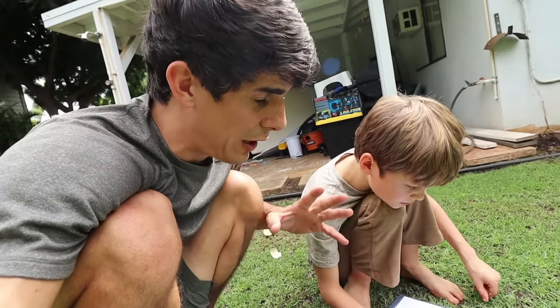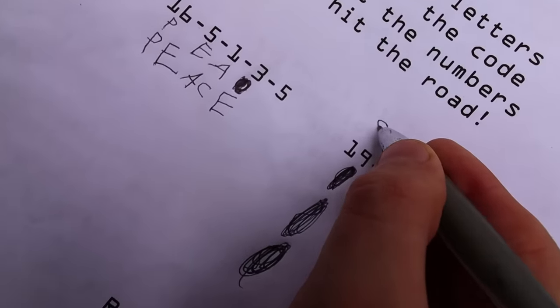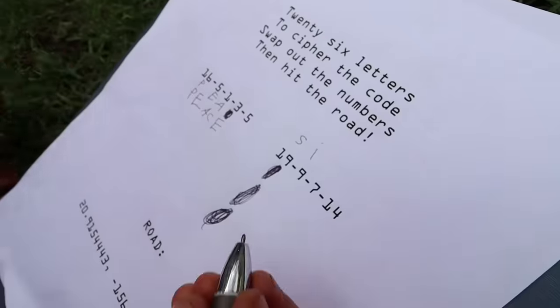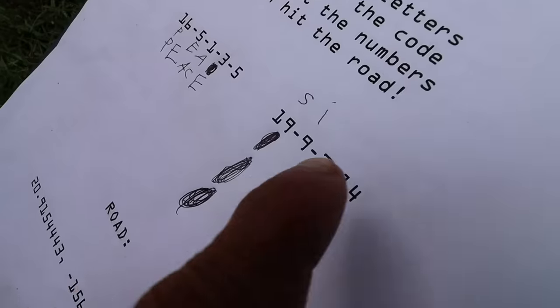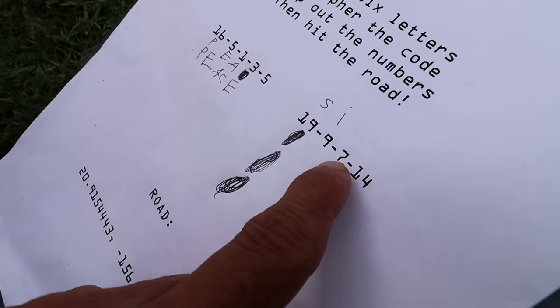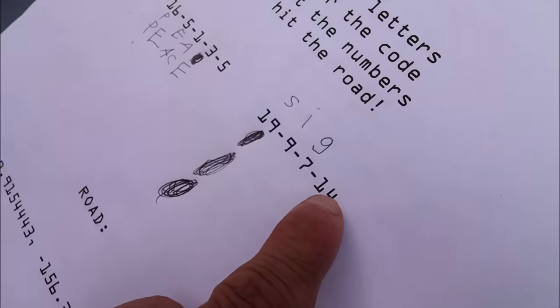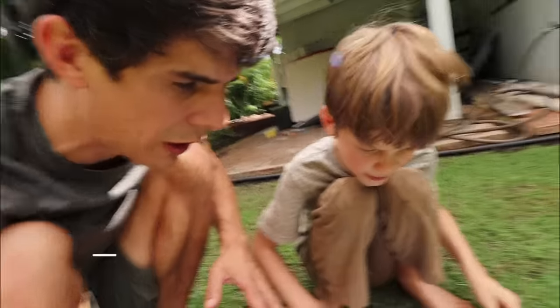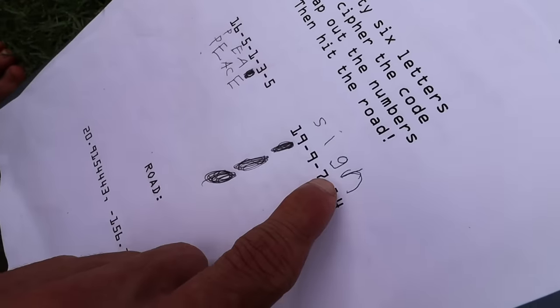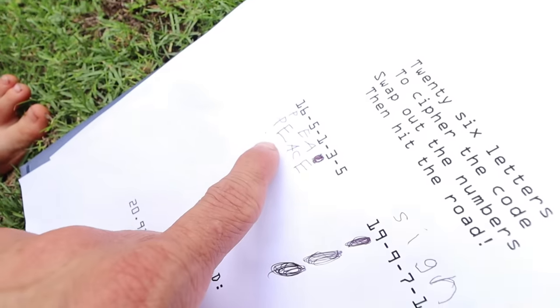We figured out that the 19th letter is S. The ninth letter - A, B, C, D, E, F, G, H... We're almost done. The 14th letter - N. The G is silent. Sign. So what does it say? Peace sign!